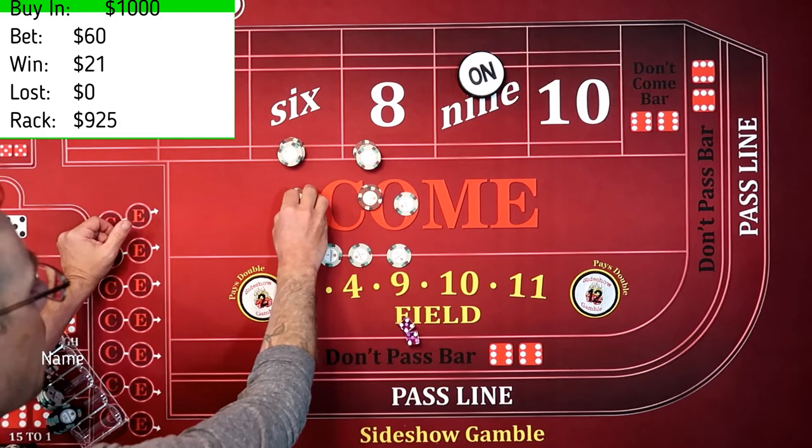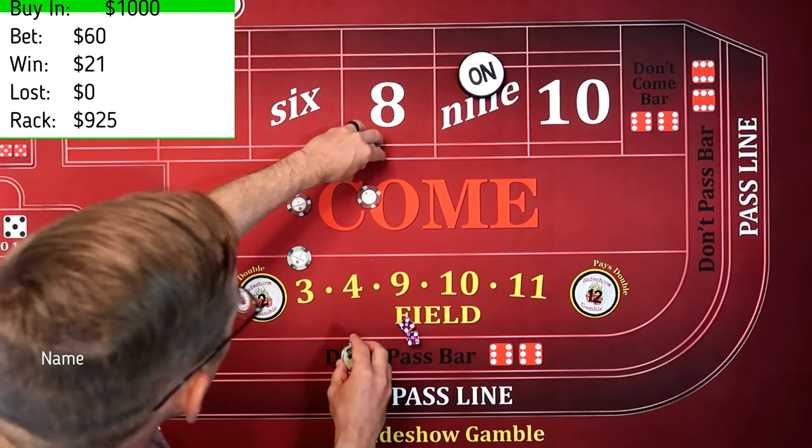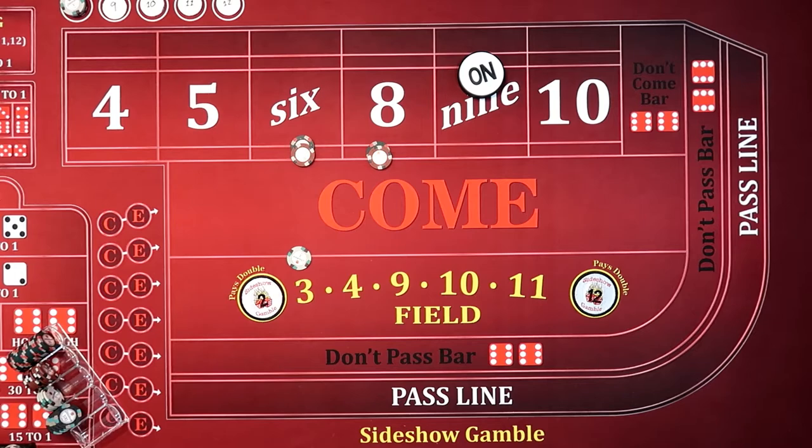What we need to do is throw in three of these dollars to press those up to a $30 bet. We're going to make that a $30 bet on each. Now we've got $1 left. So we've invested $39. And we're at $30 on the $6 and $8.